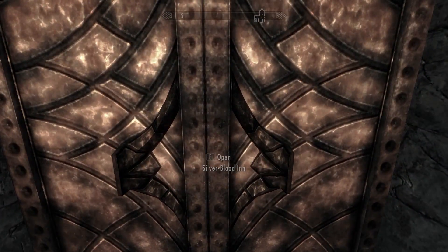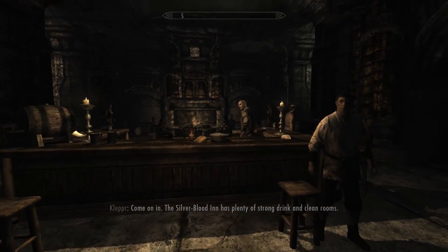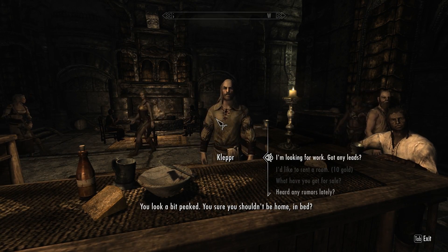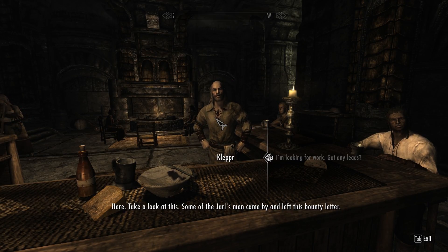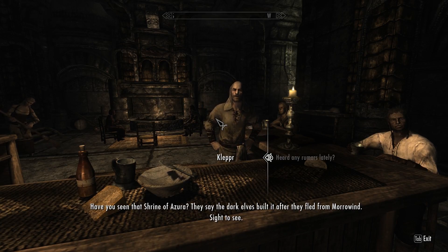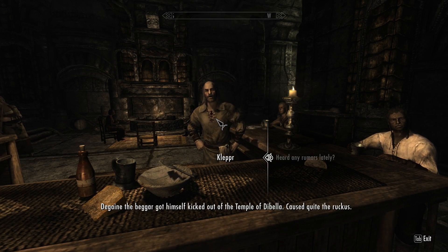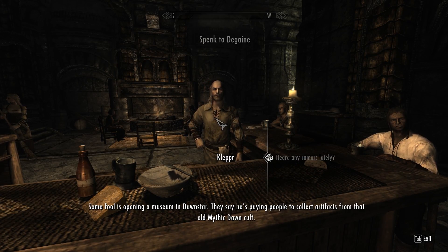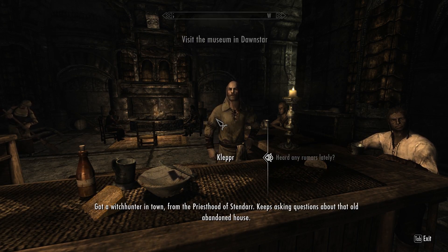Not sure what else to do right now, so I'll visit the Silver Blood Inn. The innkeeper 'Clepper' has a ton of rumors for me: artifacts from the old Mythic Dawn, a witch hunter in town asking about an abandoned house, the Hall of the Dead situation still ongoing.